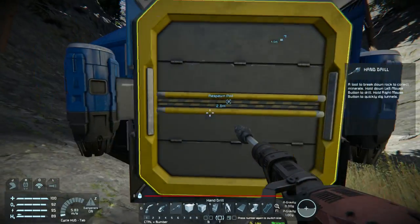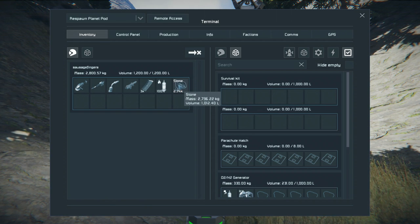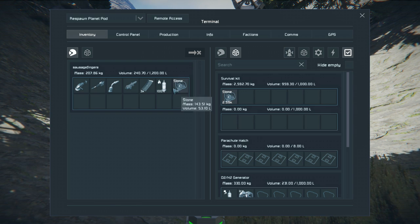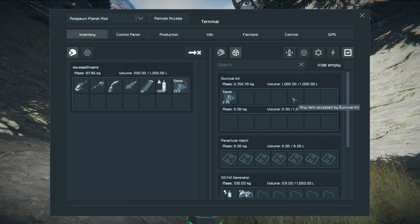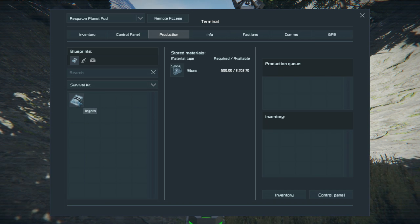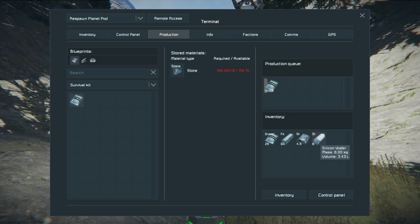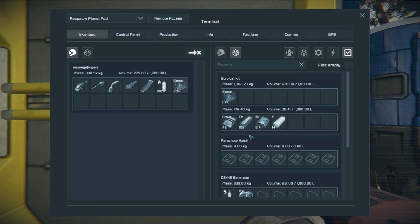We're going to go back here. I'm going to take the drill out of my hands by pressing zero. I'm going to move my stone by double-clicking it or dragging and dropping it. I can Control-click to put 10 across, Shift-click to put 100 across, or double-click to put it all across — and it's the same the other way. We're going to put it all in. It's not actually doing anything — it's not refining any ore. We need to give it something to make. So, production — we are going to go to ingots. I'm going to Shift-click that and build thousands. As you can see, it's making gravel, iron, nickel, and silicon. We're going to have to wait a little while for that.